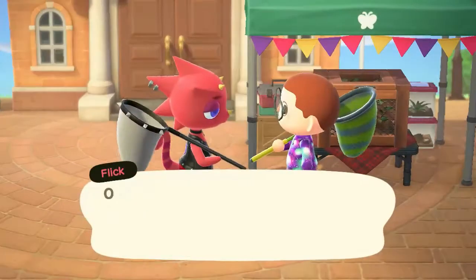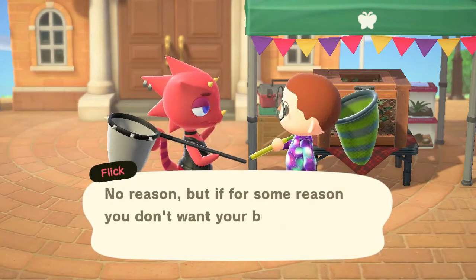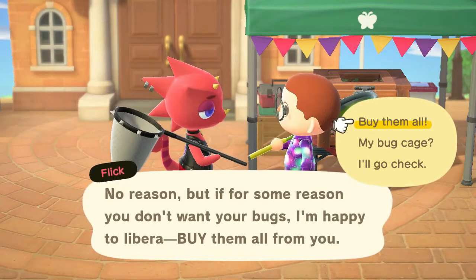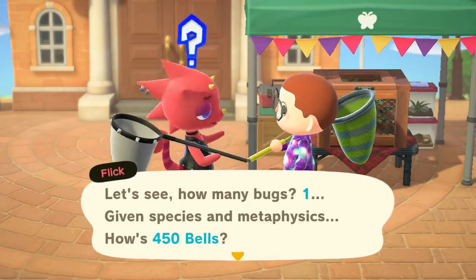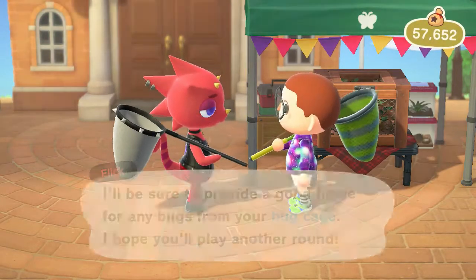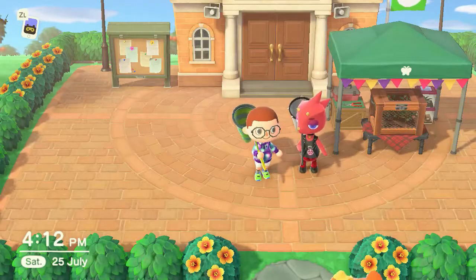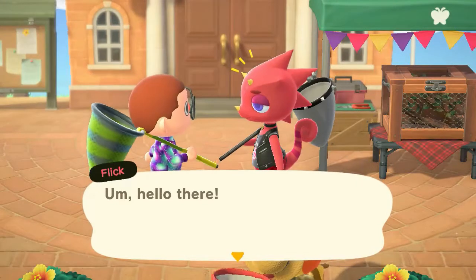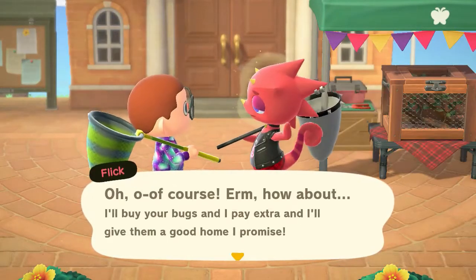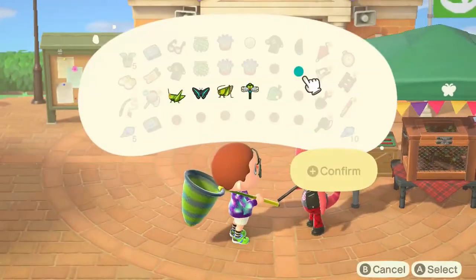Bear in mind, all the bugs you take out you can still sell to Flick. If I just talk to him he will buy any bugs we've got. He gives our bugs new homes! He would buy any of the extra bugs for a higher rate than Nook's Cranny. And if you did take any out and want to sell them, you can still ask Flick and sell the bugs in your pocket — even ones you caught before the bug off event was happening.